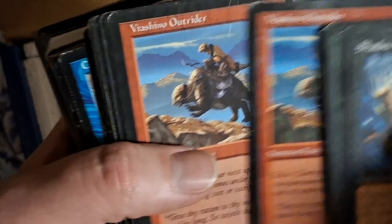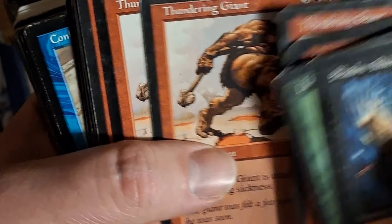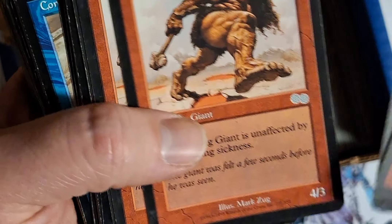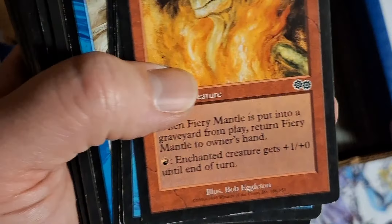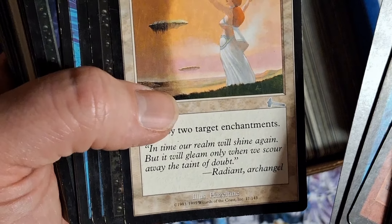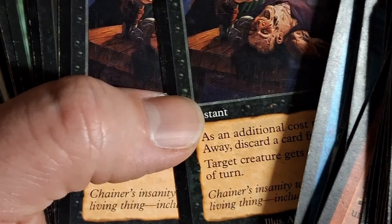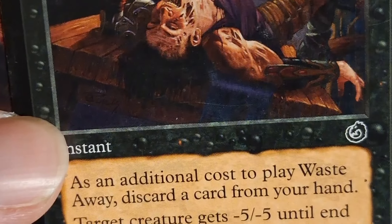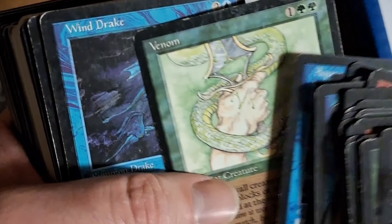There's Visions — is this the stuff you guys like? Because this is the stuff I remember growing up on — a lot of Fourth Edition, Revised, getting into Ice Age and Urza's. I kind of left around seventh or eighth grade, but this is all I remember. These cards are sweet. All this old artwork is just gruesome, man — just piles and piles of this.